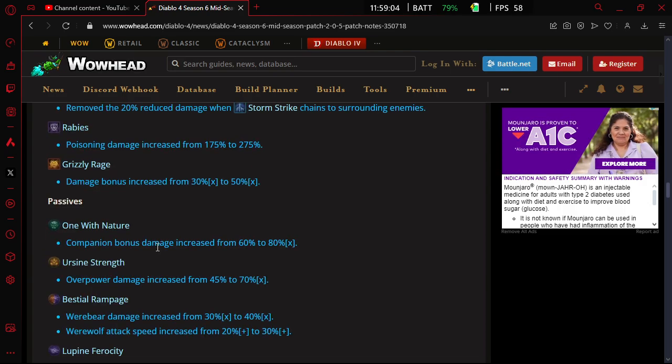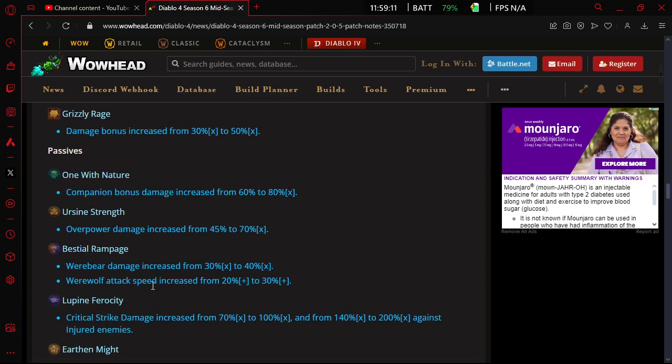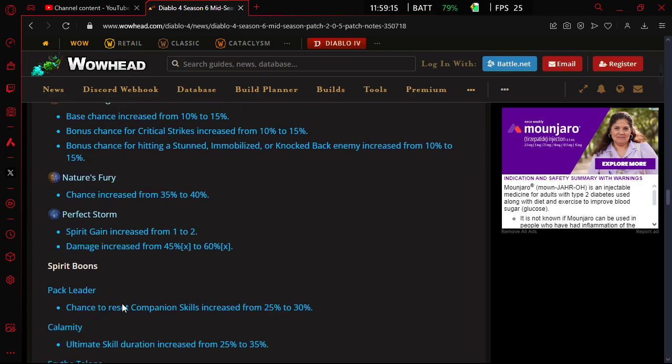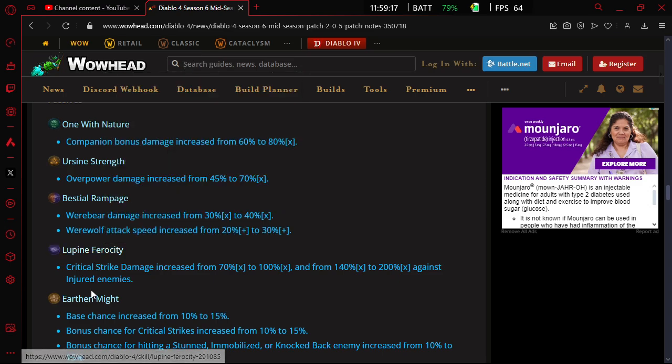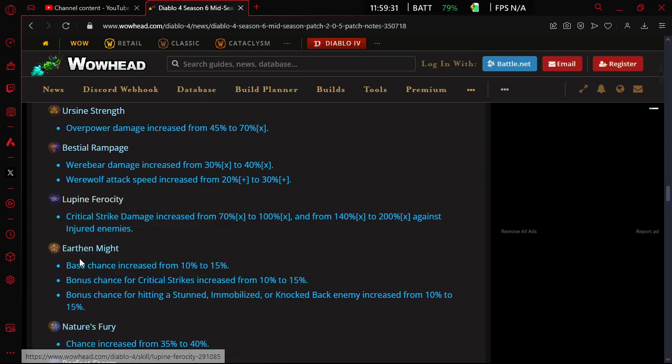That's like three buffs to the tornado build I'm playing alone right there. I'm also using Lupine Ferocity, so critical strike damage is going from 70 to 100, and 140 to 200 against injured enemies. This is another buff to the build, so that's really good.